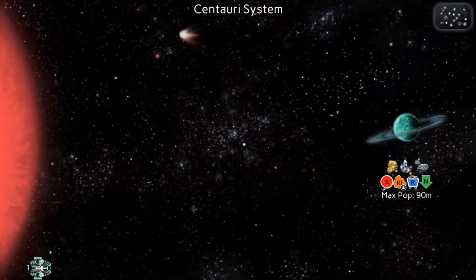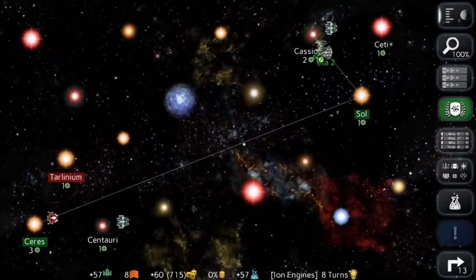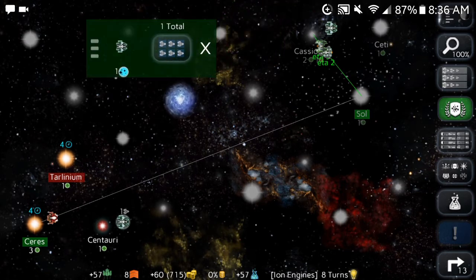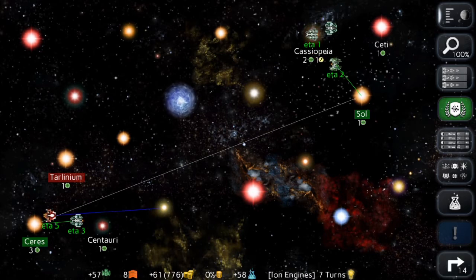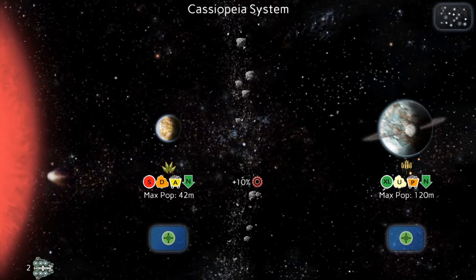Centauri 5 was explored — gold, platinum, and silver. Interesting. Should I colonize there? Soon, soon. Where to send my scout now? I'm going to send my scout back to the right side of the galaxy. Colony ship is almost there — colonize this big planet.